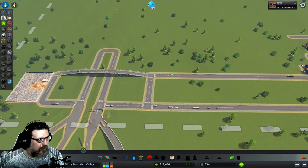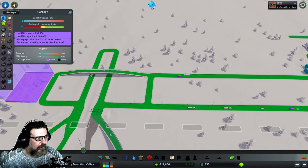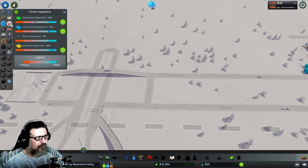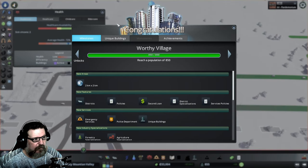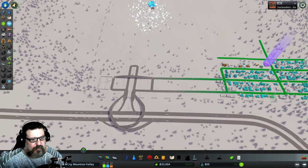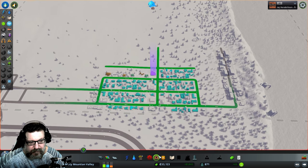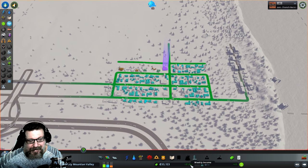Stoplights are a thing. Let's check our stats: everything's in the green, water looks fine, electricity is fine. And we just hit a milestone! Let me pause — as soon as you hit a milestone, people are going to start wanting the new services you're able to put in. We're making $1,800 a week approximately.